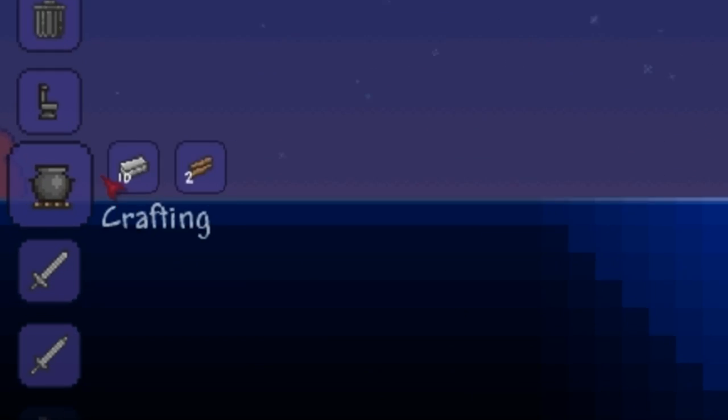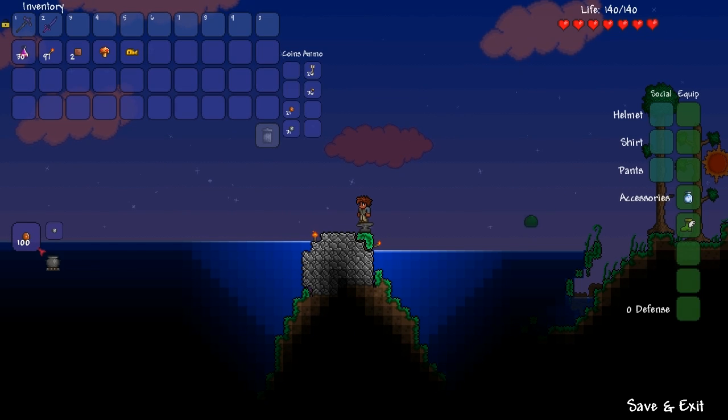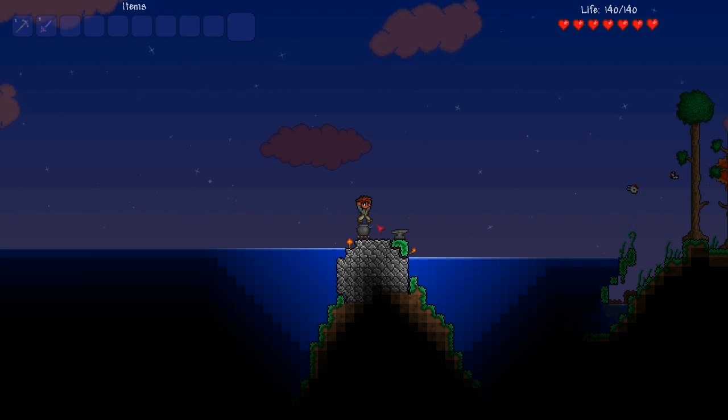Hey guys! This video will be covering the cooking pot and how to make the bowl of soup. The cooking pot is created at an anvil with 10 iron bars and 2 wood. This is placeable furniture that is currently only used to make the bowl of soup.